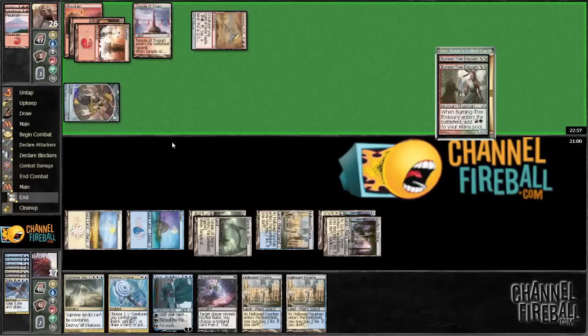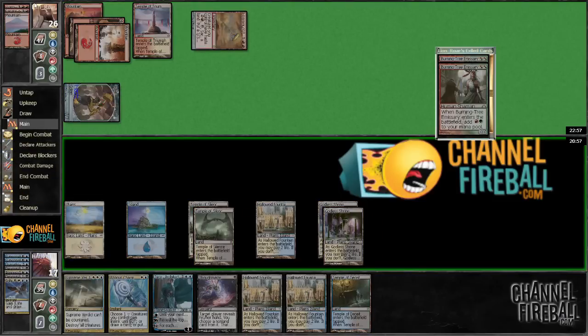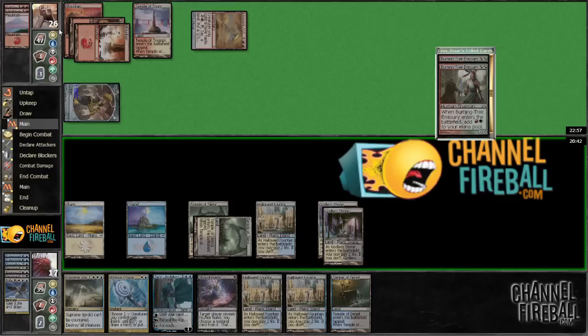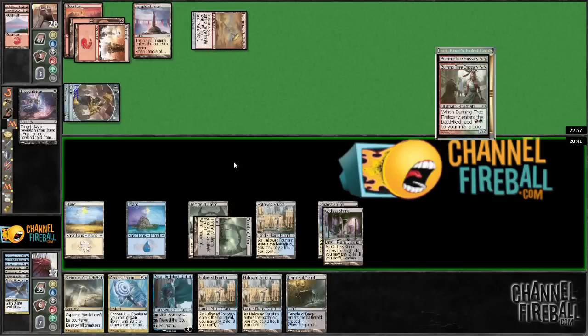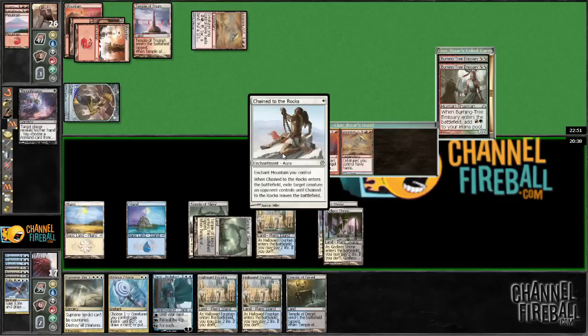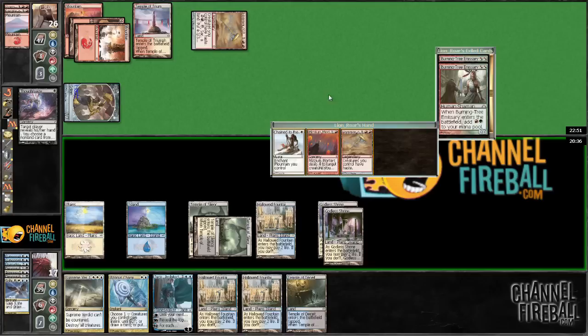He's got three cards in hand so I will Thoughtseize — we're at a high enough life total where we can afford that. Let's see, we can Thoughtseize, Jace... wait let me see what I want to do here, we can Azorius Charm. No matter what, we can Thoughtseize. He didn't play a land either, so he's got to have all spells. We don't care about Chain to the Rocks — that's just a blank — and Mizzium Mortars is a blank too, so I'm just going to take the Hammer while this hand's bad.